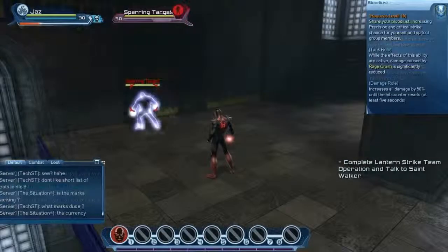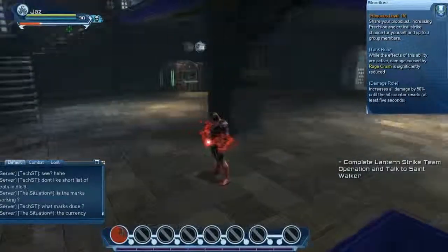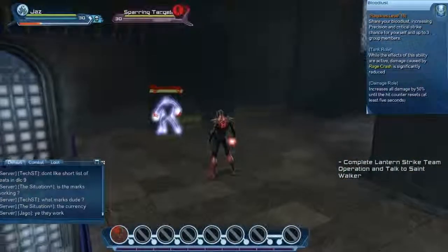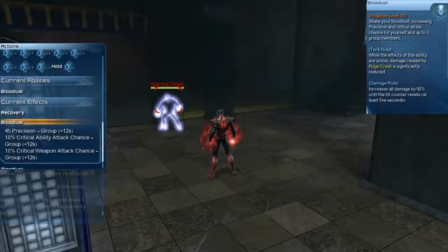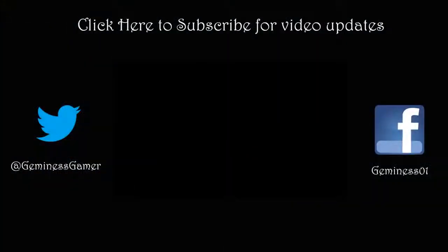The last skill on the Punishment tree is called Bloodlust, which increases your precision and critical strike chance for you and three others. Note that Bloodlust can be used to significantly reduce the effects of rage crash. Looking at the current effects: you get 45 precision, 10% critical ability attack chance, 10% critical weapon attack chance for 12 seconds, and a 50% damage bonus to yourself for 5 seconds.